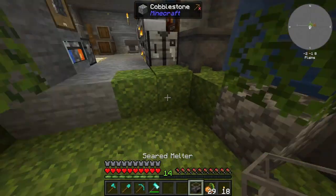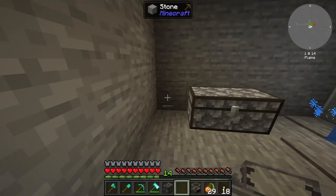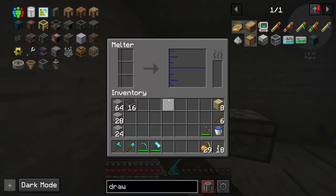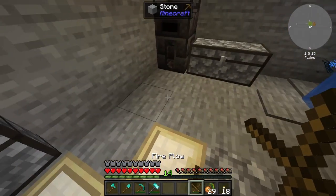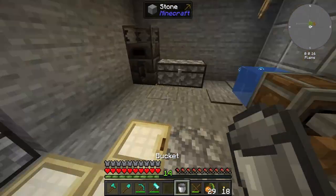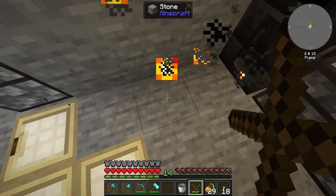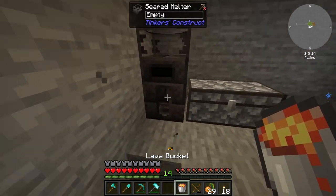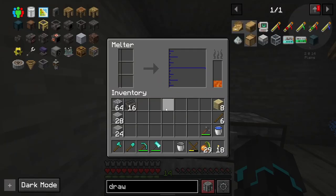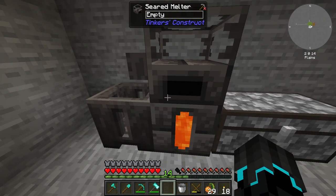So I believe if I place this here and the seared smelter above that, we should be able to just grab our stick thingy as well as a bucket and turn this into lava. There we go - grab it, put it in there, and with that we now have fuel. Basic Tinker setup complete.